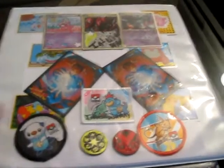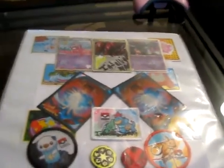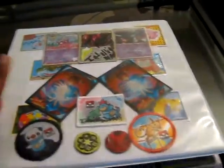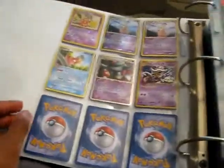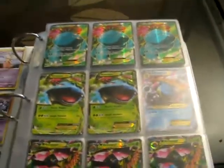If you guys don't even have those cards, I'm sure I'll find something in your trade binders that I want to trade for. So here it is. The only thing really not for trade is this page of Slowking, because obviously Slowking is my favorite Pokemon if you guys didn't know that.